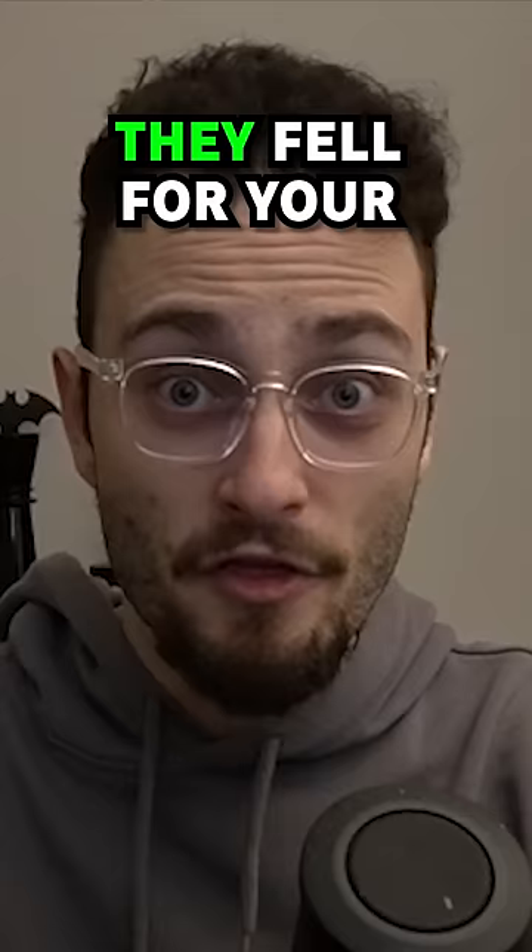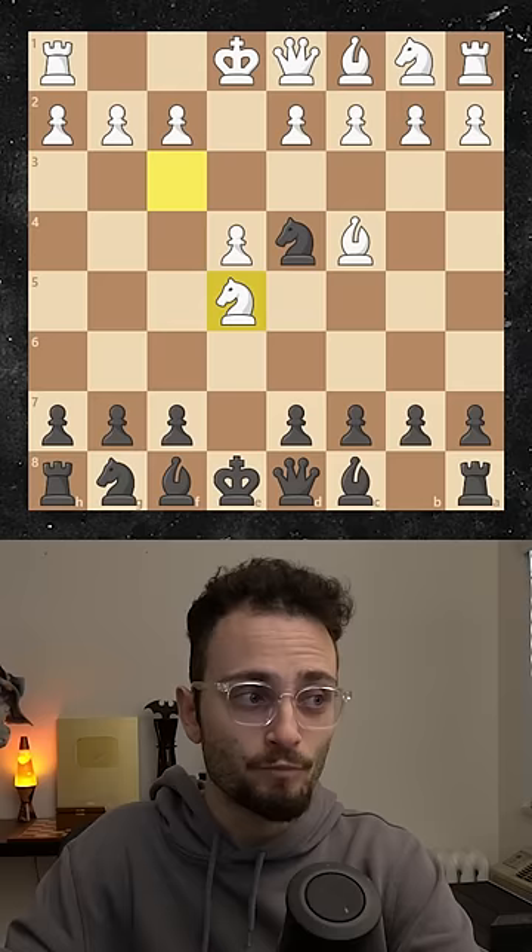If white takes your knight, you develop like normal and just castle your king. But if white takes your pawn, they fell for your trap.